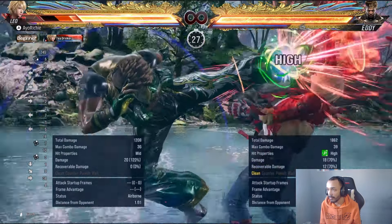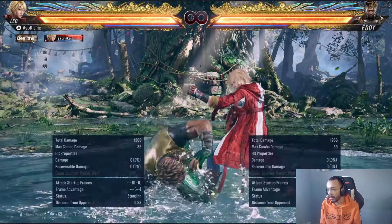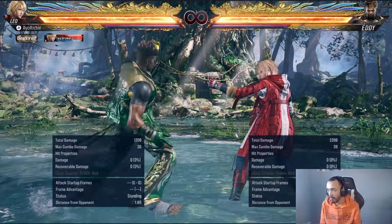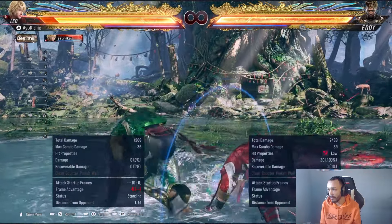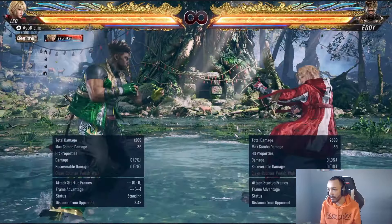So FF3 — the hellsweep. Let's just take a look at this. Backdash — messes up. Backdash — get clipped again. Okay, I don't seem to be able to get out of range of this. It seems to always be clean. In order to get out of it, you have to have already back-dashed. So if I haven't back-dashed as they've done their attack, I can't get out of the clean-hit range. And if he does it up close, I'm basically done.